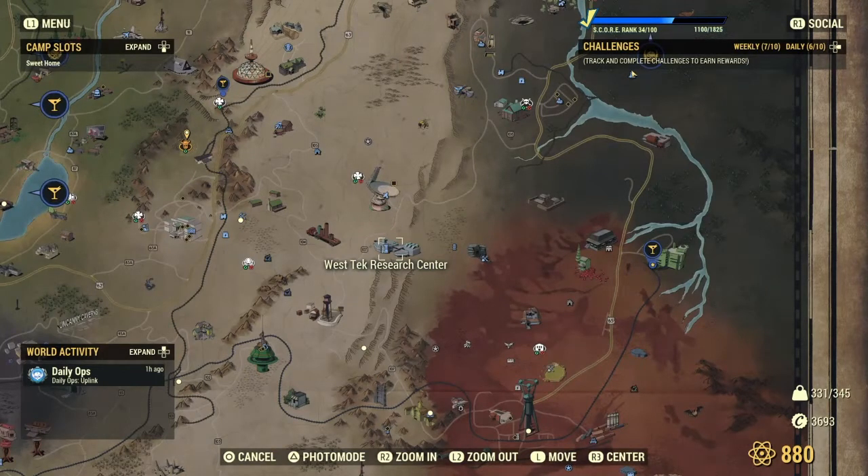The next location is pretty much just an honorable mention: the West Tech Research Center. There will be a bunch of super mutants here that you can kill for loads of XP. However, it's a pretty high level area and I would not recommend going here below level 50 unless you have very good weapons and good power armor. It's very dangerous, but I would definitely recommend going here when you're ready.